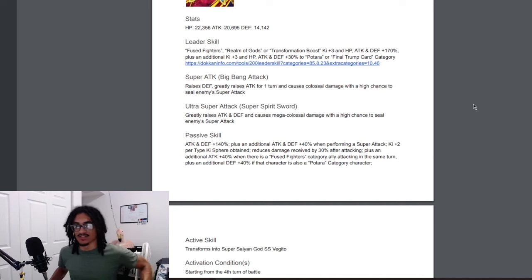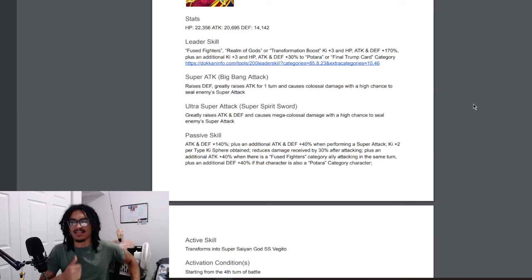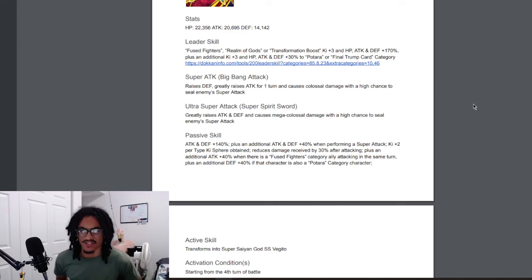His 12ki — the Big Bang Attack — stacks defense and gains 50% attack for one turn while doing colossal damage to the enemy, with a 50% chance to seal. His 18ki — the Super Spirit Sword — greatly stacks attack and defense while doing mega colossal damage to an enemy, also with a 50% chance to seal. I'm not the biggest fan of seal chances, but greatly stacking attack and defense on your 18ki is great.